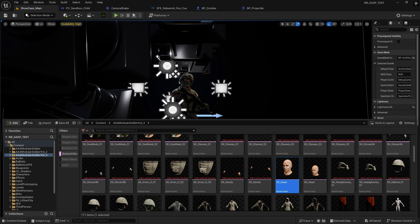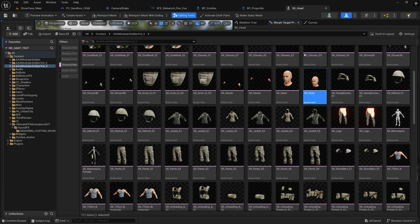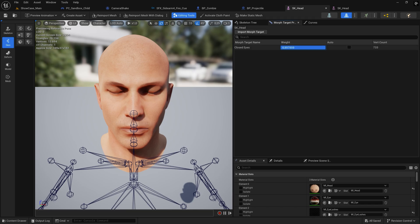But just to be fair, there is one thing that might be a limitation depending on your project: the morph targets. There's just one. No morph targets to the morph, and no extra bonus for jowl or chin movement.